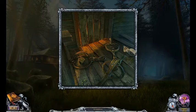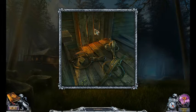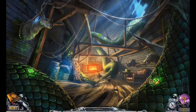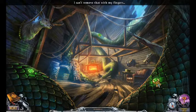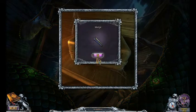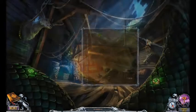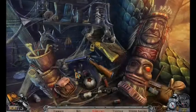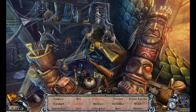I like how I'm collecting stones. Yay, we're all good! Now we go inside! Can't remove that with my fingers. I'll take the wedge though. I need a hammer so I can open these. Let me see what's in this next area. All new stuff we need to see.